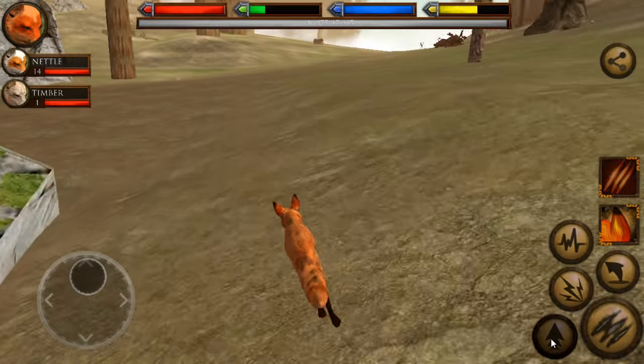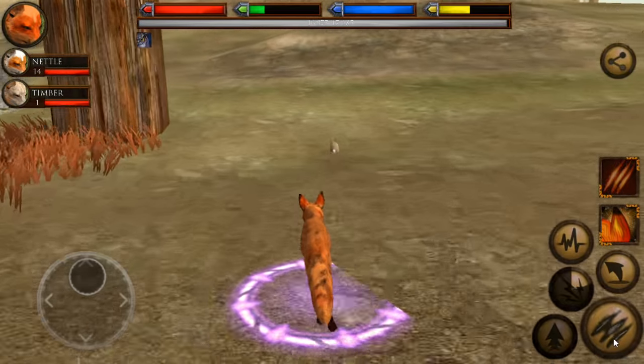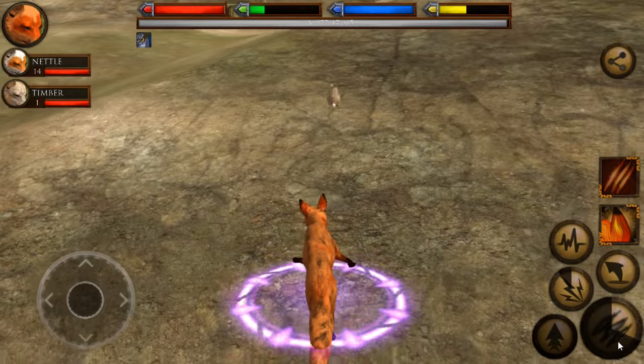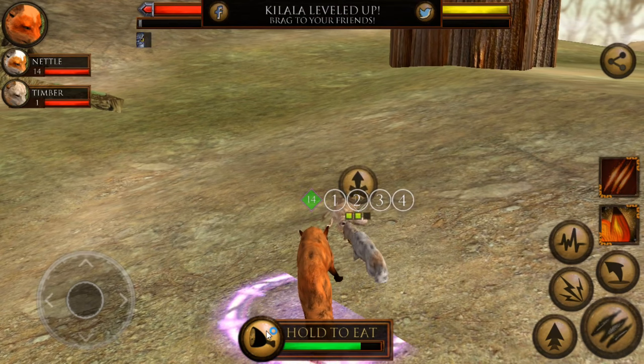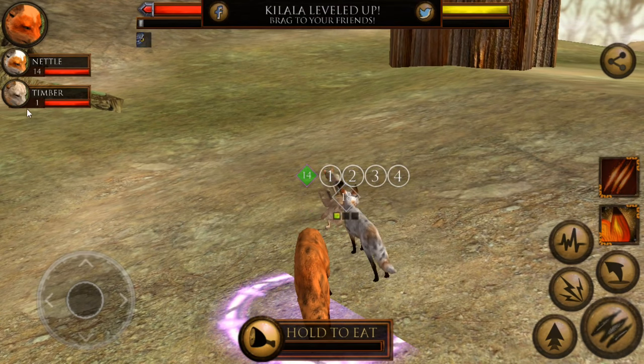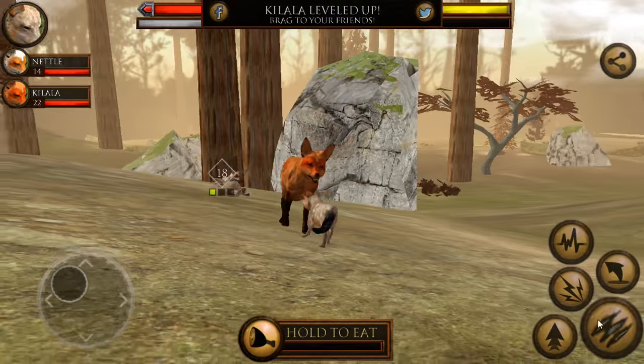Keelala has interestingly started leaning towards... oh, there's a bunny! Let's get it! Here's our little wisdom points — come on, get the bunny! Yes! And she leveled up again, fantastic! Keelala has actually decided to start leaning towards attacking the three-tailed fox in honor of Thistleclaw, so that he won't be forgotten and his family can finally be avenged, especially since we have his children with us.